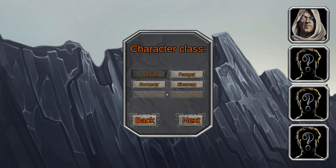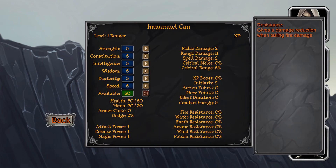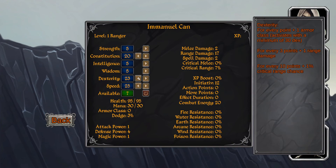Let's take this next party member. In my opinion the ranger is not that strong, but we'll try the ranger out. The ranger does ranged damage so needs a lot of dexterity. Constitution is pretty good for everyone. The problem is that once someone is close to you, you use the close combat attack, which means you need at least a little bit of strength.